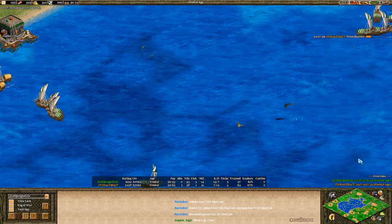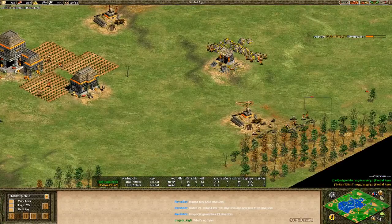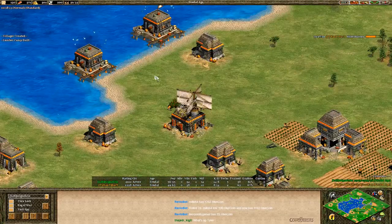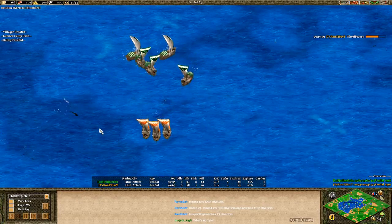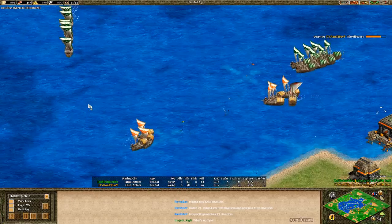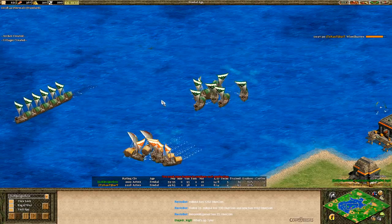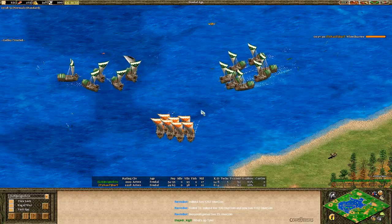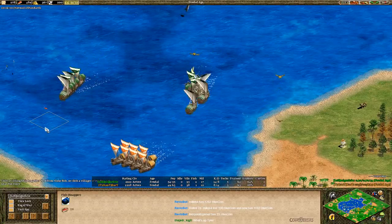So far so good for the green player — episode one of this is winning the water. Episode two though: building up a nice eco is a major advantage for Bakkt, who is four villagers ahead. It's not as though either player has an extra TC in feudal age or has done any raiding — it's pure efficiency from Bakkt. But with Miguel winning the water, I don't think the eco lead really matters.